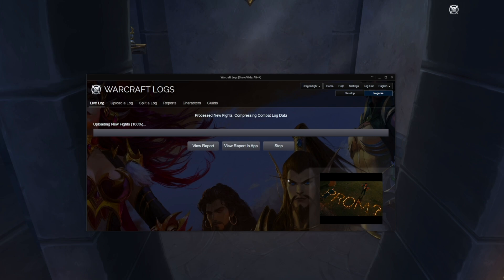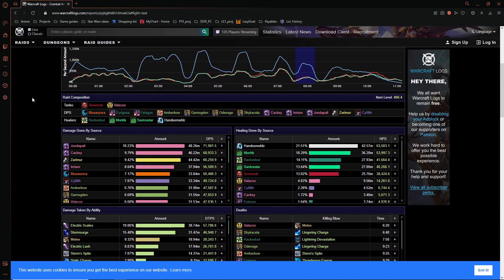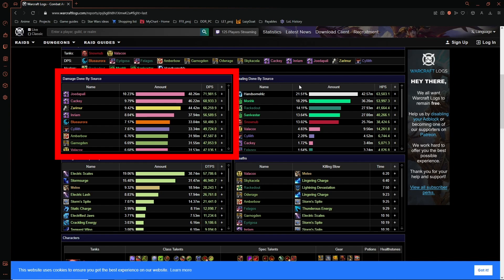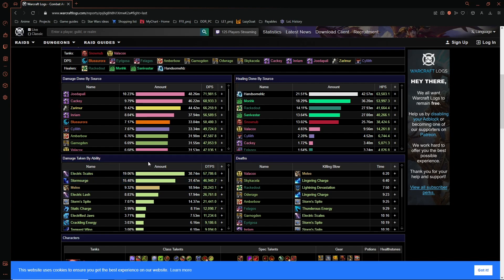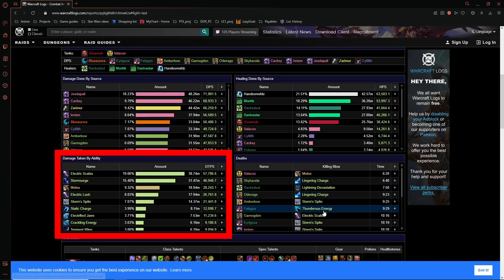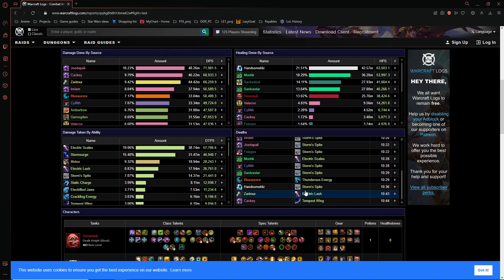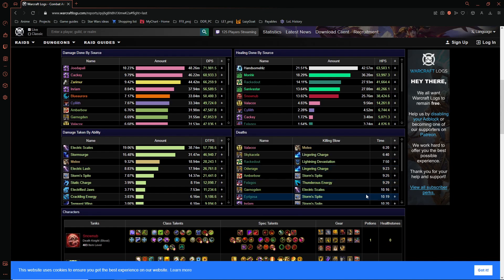With that in mind, I'll pull up the same fight we looked at with the meters. Immediately, it gives us information about damage done — our favorite for this topic — as well as healing done, damage taken, and what was the final blow for each of your team members that decided to, shall we say, take a quick nap.